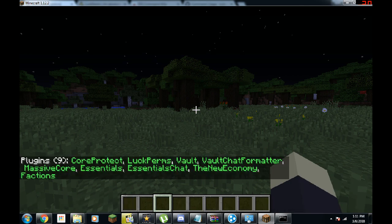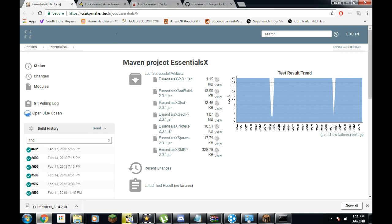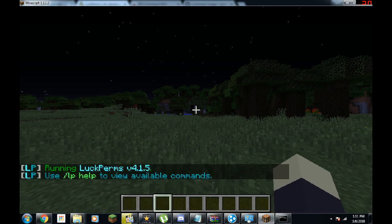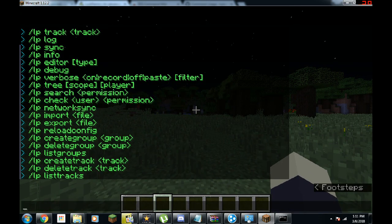For this we're going to need a couple of other plugins. I switched my Essentials++ over to EssentialsX because that's a whole lot better and you should do the same. So we use EssentialsX and EssentialsXChat, and we also need LuckPerms. Then all we have to do is slash LP for LuckPerms and put in help, and here's where we can get started creating ranks and permissions.